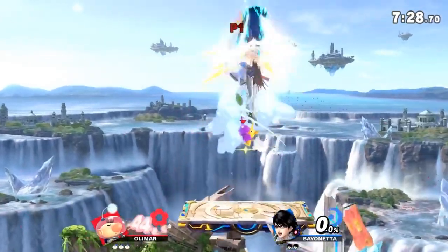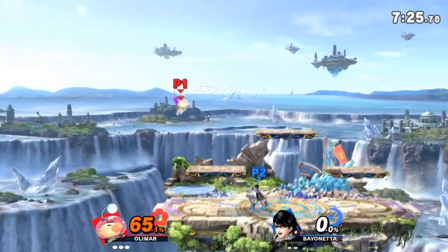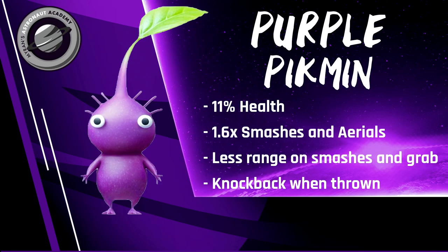Now we've reached my favorite Pikmin: the purple. These behemoths have a lot of strength with only a few drawbacks. Their main strength comes in the form of a 1.6x multiplier on their smashes and aerials, making them the perfect candidate for taking stocks with most of your attacks. However, they do have a drawback in the form of reduced range and fewer active frames on certain attacks. Purple aerials are just like others, only stronger. Forward smash and down smash do have less range and a few less active frames, but they are still some of the best Pikmin for those attacks. They also have less range on grabs by a decent bit, meaning you'll generally want to avoid grabbing with them.